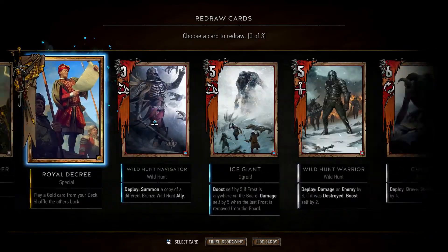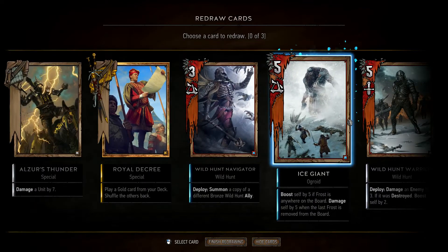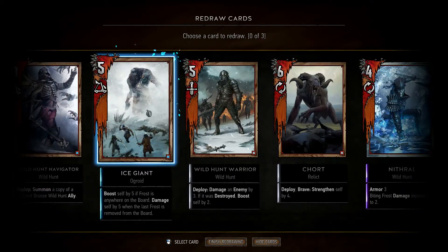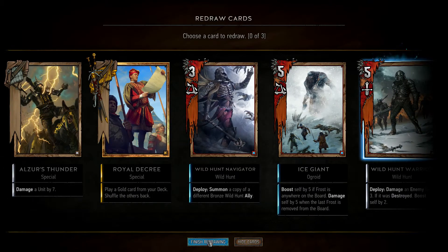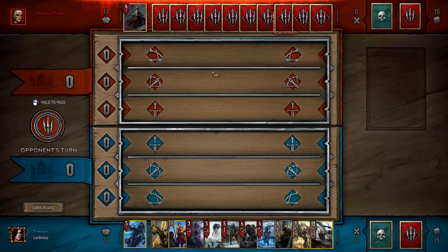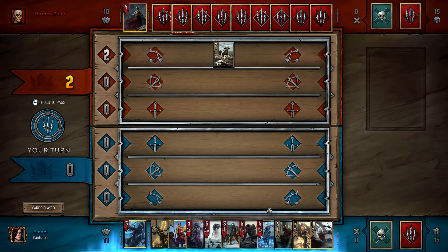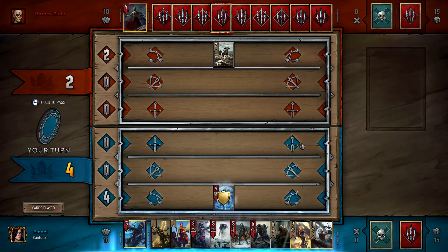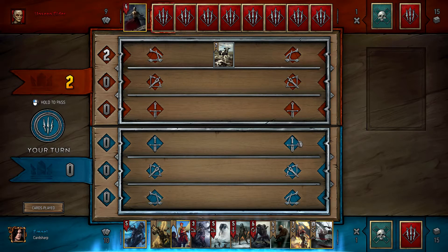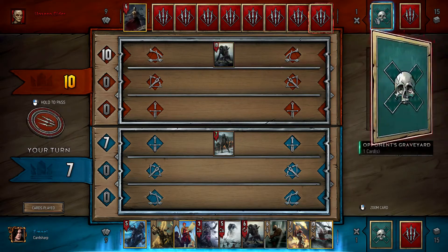We don't have any frost in our hand which is good. We're going to finish redrawing — that's solid. Okay, let's play the prize-winning cow. Actually, we're going to start off with neutral. Ouch — okay, he has removal. In this case we will have to get wild hunt warriors and kill it off. I should have done it earlier.